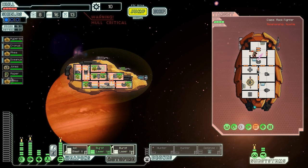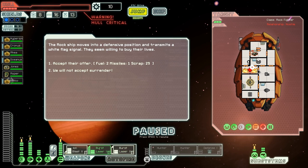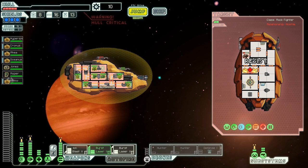He ran away already. Well, it's on fire now. The rock ship moves into a defensive position and transmits a white flag signal, willing to buy their lives — offering two fuel, a missile, and 29 scrap. But that's not enough. We do not accept their surrender. They resisted some of the damage anyway. We cannot run in there now though, because the room's on fire. But as soon as it's not on fire, we'll be able to run in there and finish them off.